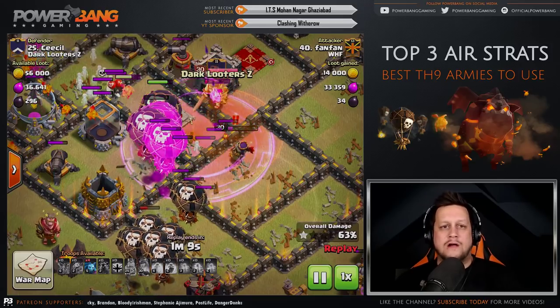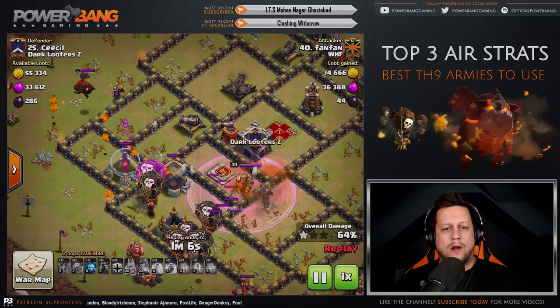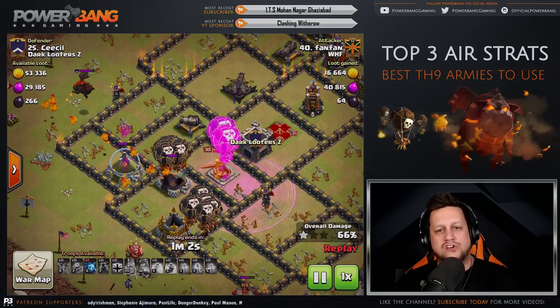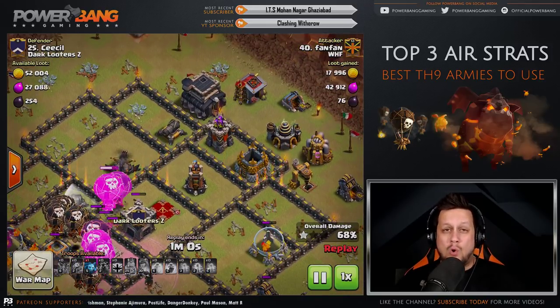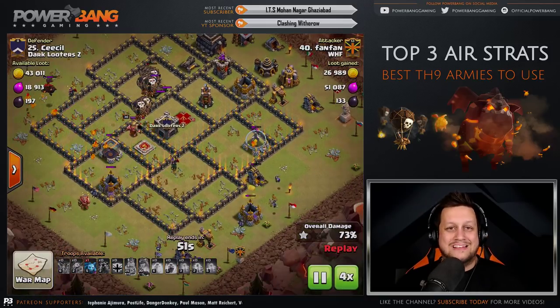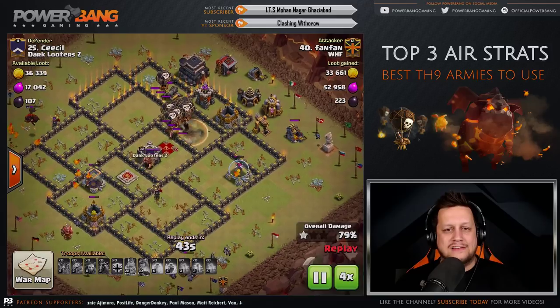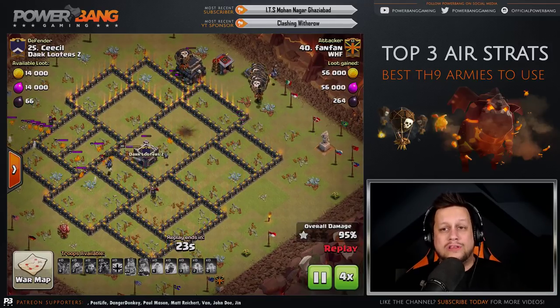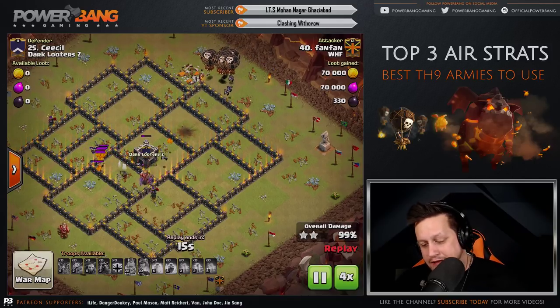The Heal Spell goes down and he loses absolutely nothing. A Rage Spell over the center of the base — the Balloons move through it with no issue. Lava Pups inside the Rage take out the enemy Queen with no issue, and now they're down to two more air-targeting defenses. So many Balloons left over. The cleanup troops are the Lava Pups and minions from the camps. This worked out really, really nicely for FanFan.